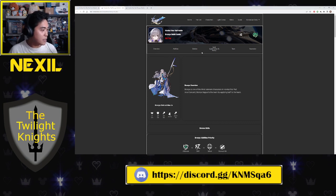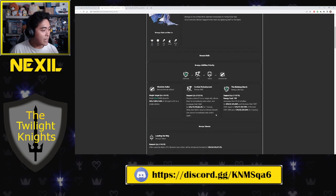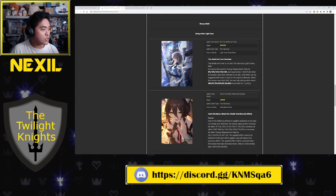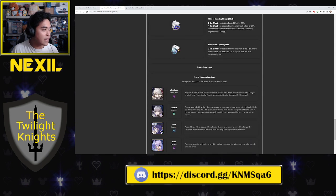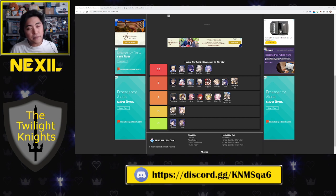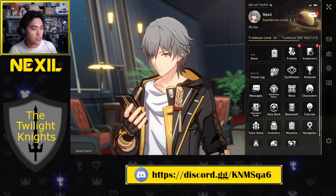You can click through and see what makes these characters strong. For example, Bronya's page gives you all her attacks, skills, ultimates, a breakdown of her Eidolons, the best light cones for her stats, and a good team composition. As you learn this game, you'll understand what makes characters valuable. I recommend checking this page from time to time to know who is worth pulling for.